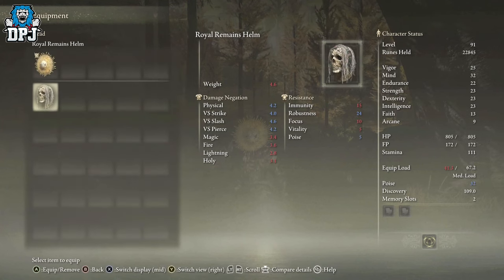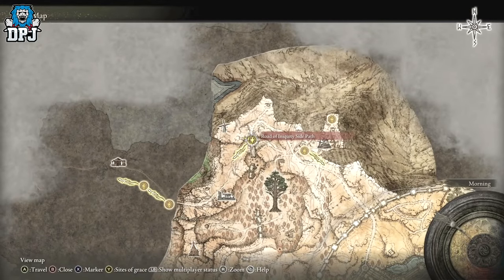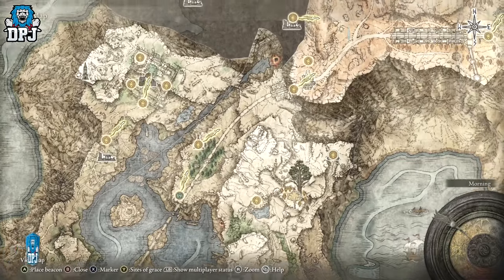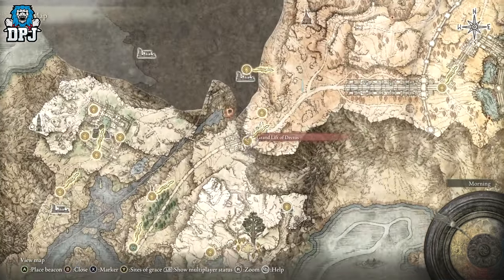It's decent and to get it, it's relatively straightforward. What you want to do is make your way up to this part of the map — the Altus Plateau, the Windmill Iniquity side path, right at the very top. You need to grab the left and right Dectus Medallions — if you go on YouTube and search Dectus Medallions, tons of tutorials will come up. Grab them, activate the lift, and come all the way around here.